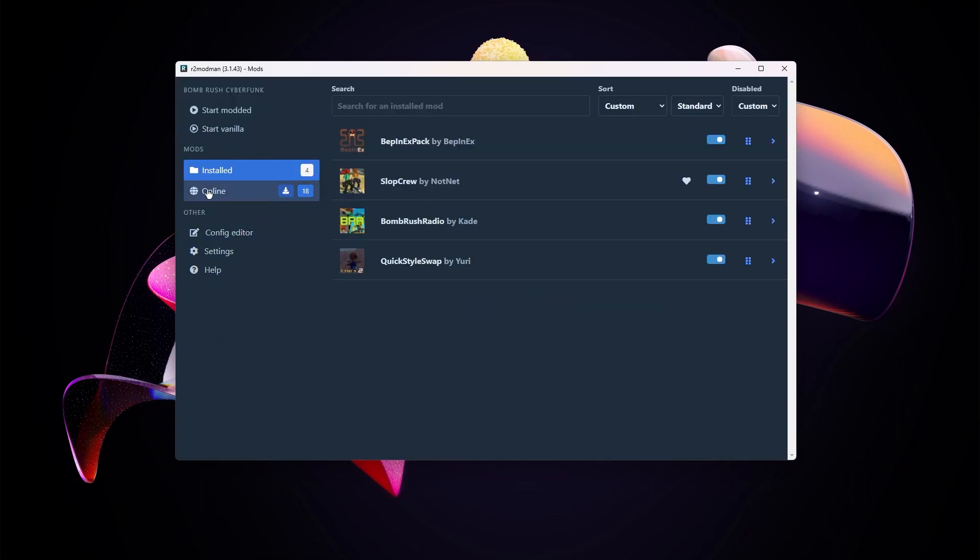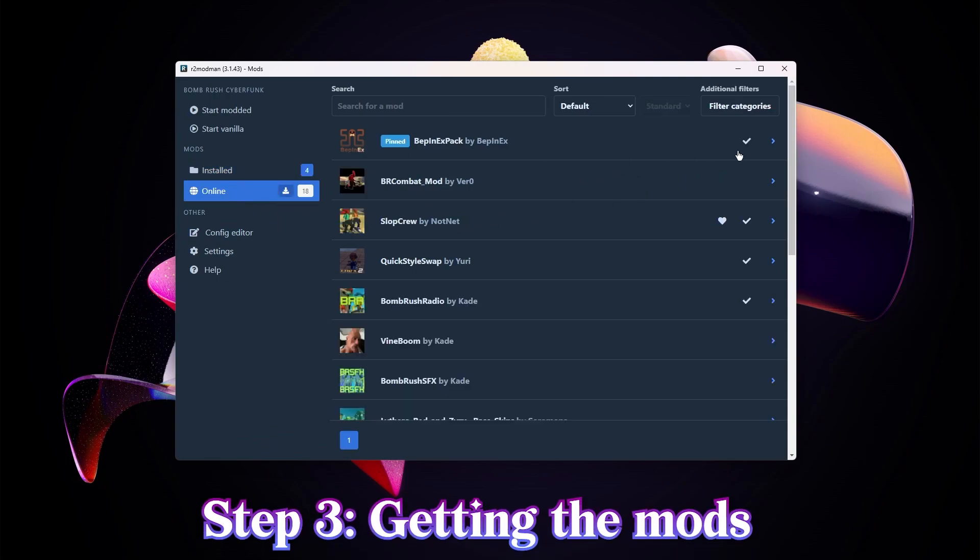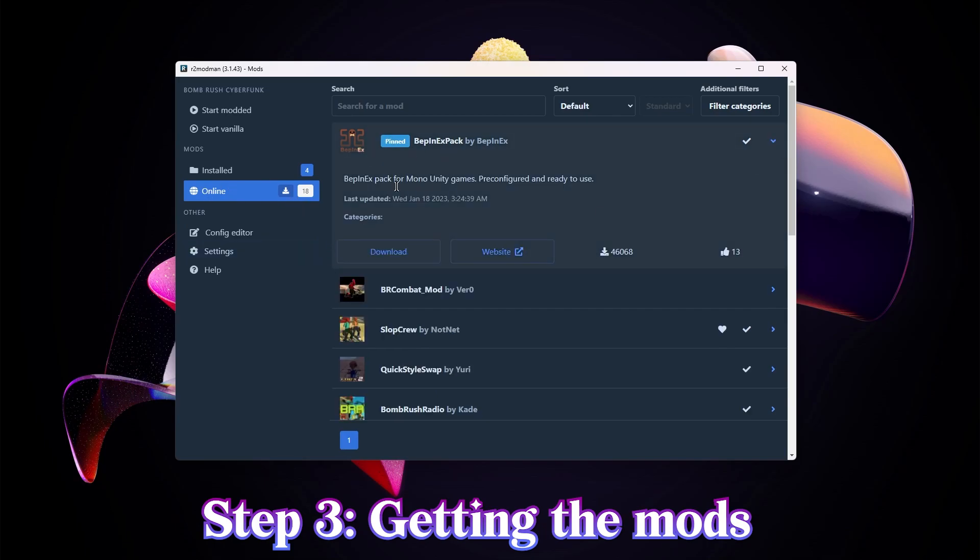After you have done that — I already have some stuff installed but you don't need to worry about that. All you need to do is go into online and download this thing. This allows you to actually use mods for games, so make sure you download this. I'll have the actual link for the mod itself in the description so you can download it directly from the website, but I recommend just downloading it here — BepInEx Pack.